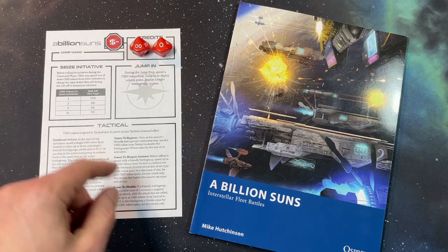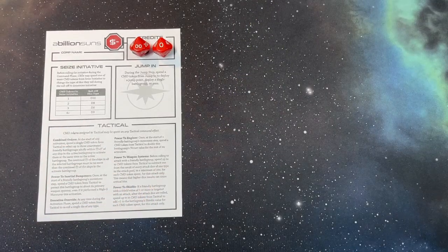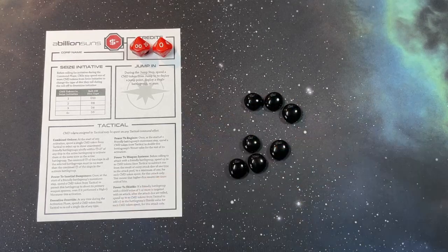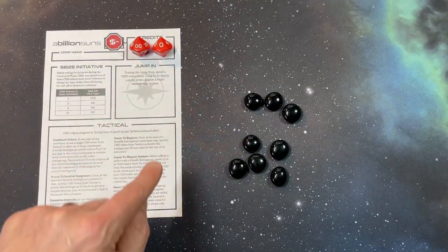Each round in A Billion Suns starts with the command phase, and at the start of the command phase you get to assign three command tokens plus whatever the scale of the game that you're playing. Let's assume we're playing a scale 5 game. There are three areas on the command helm to which I can assign command tokens: seize initiative, jump in, and tactical.